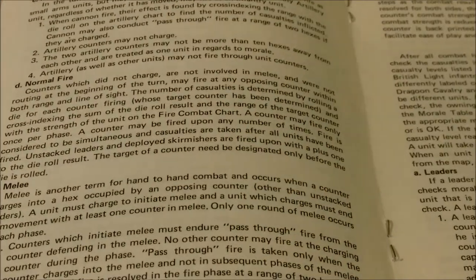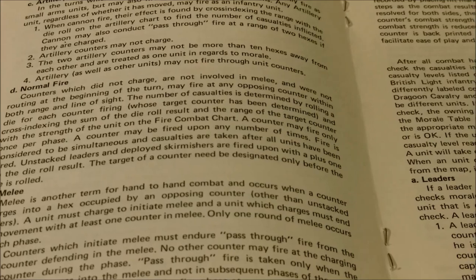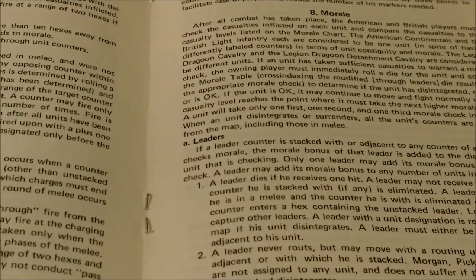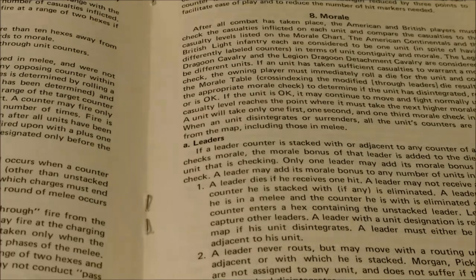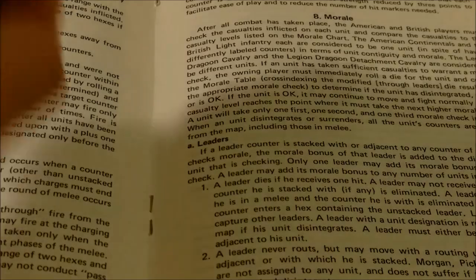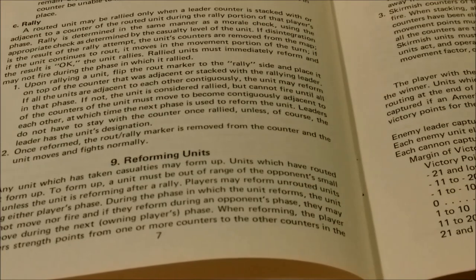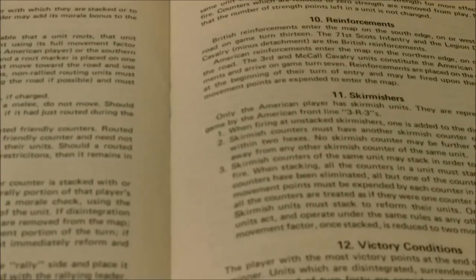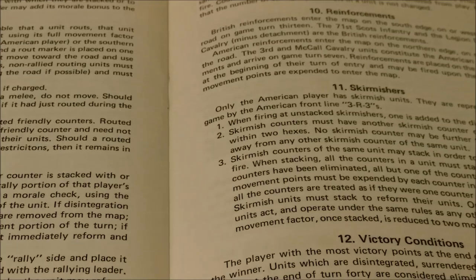Then we go through line of sight, how artillery works, normal fire, melee, and casualties. After all combat has taken place, American and British players must check casualties inflicted on each unit and compare them to the casualty levels listed on the morale chart. Leaders can affect the morale of units. We also have reforming of units — any unit taking casualties may form up — reinforcements, which units are reinforcements and where they enter the map, skirmishers, and then the victory conditions.